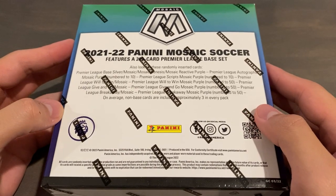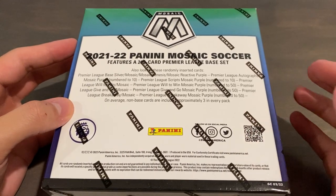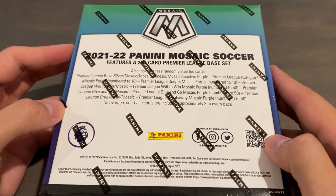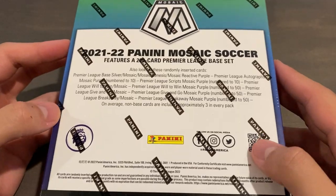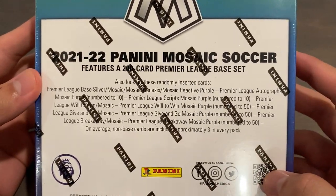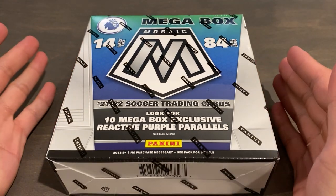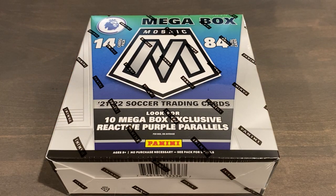They actually shipped it in really good condition. Each of the mega boxes were shipped in its own box with paper and bubble wrap, so props to Fnatic's for that. The mega boxes have 14 cards per pack, leading to 6 packs per box with 84 total cards — excuse my lousy math right there.